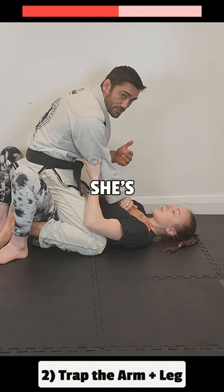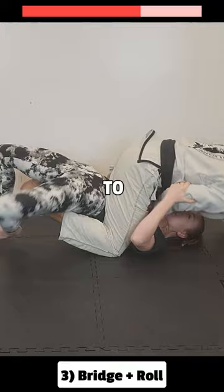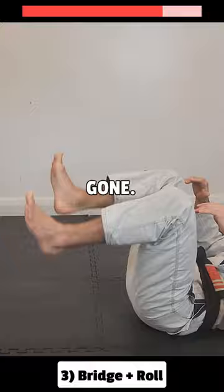Now I'm not going to be able to post on my right side. Now she's going to use the power of her hips and her legs in step three to bridge, and then I'm going to roll. Exactly, and then she's going to get out of that situation. Hands come to the hips, and she's gone.